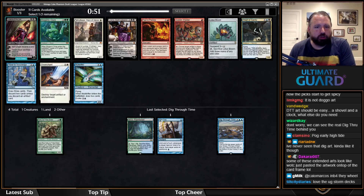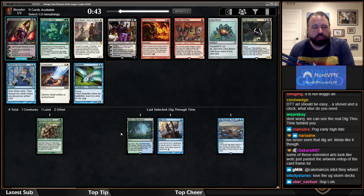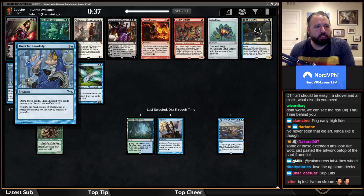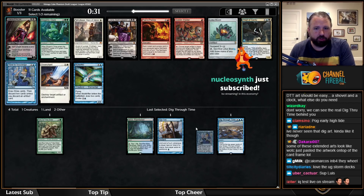Normally you'd take Mulldrifter over Thirst for Knowledge because it draws you more cards and leaves a body, but here I think it's defensible to take Thirst — it's a draw-three where you see three new cards, which I think is more valuable in this deck. So I'm going to take Thirst for Knowledge.